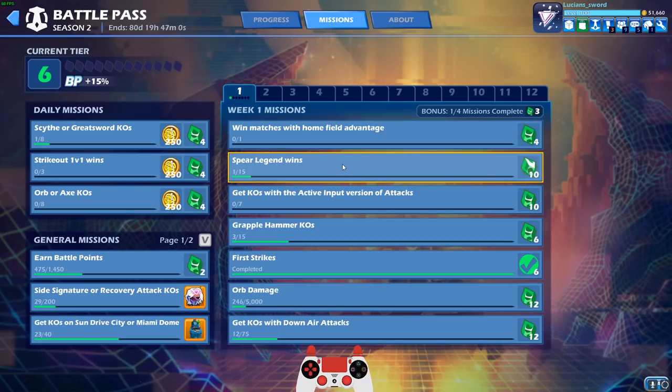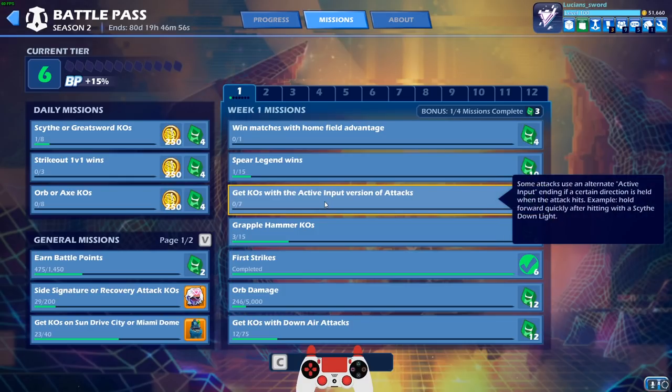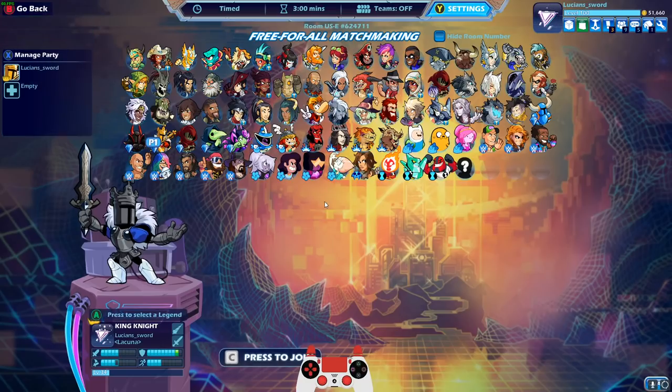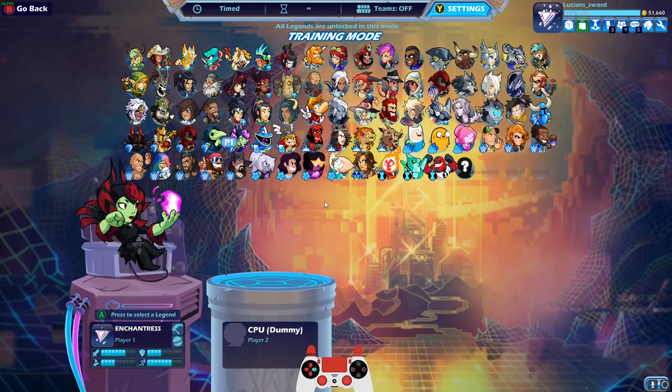So Spear Legend wins — that's pretty easy, you just got to get wins with Spear Legends. Get KOs with the active input version of the attack — this is probably also a little bit tricky for some people. Let's go into training really quick and I'll show you what an active input attack looks like.